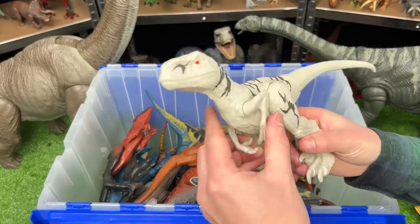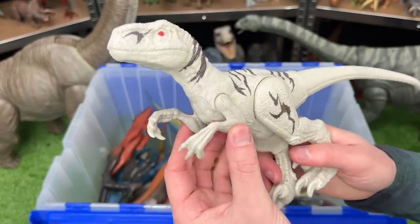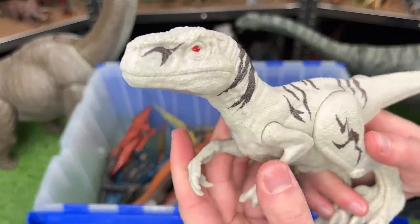Also from Jurassic World Dominion is this Atrociraptor figure. This basic figure features poseable arms, legs, and a tail, but sadly it doesn't have any attack buttons.